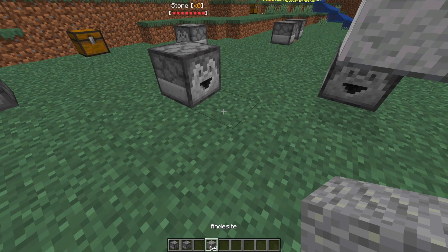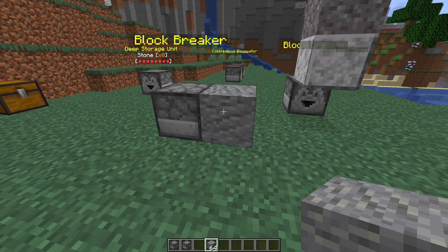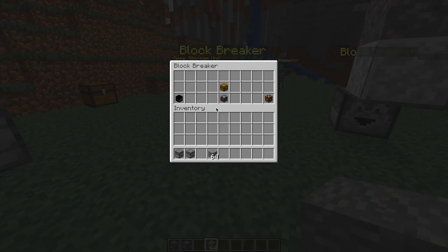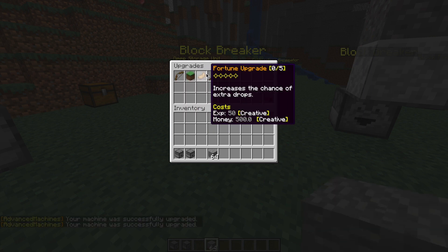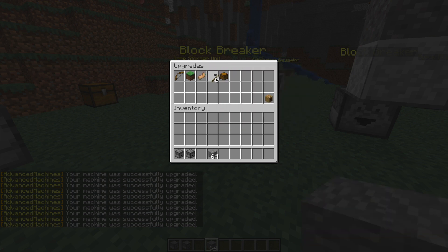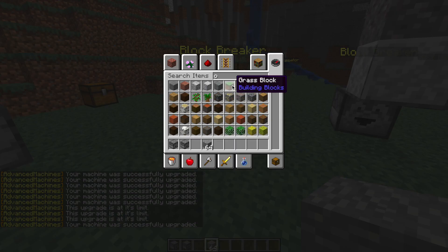The block breaker is pretty straightforward — it's going to break any blocks you put in front of it. If we click into the item, you can see there's a GUI where we can turn redstone input on or off, turn the machine on or off, and there's an upgrade section. In there we can upgrade the range, the speed, give it a silk touch upgrade so it will not break ores, and we can increase the fortune upgrade as well. These upgrades cost XP and money.